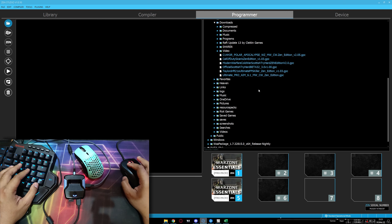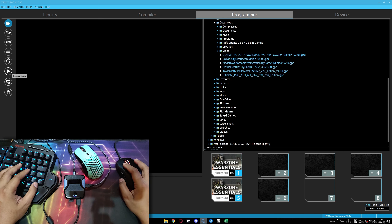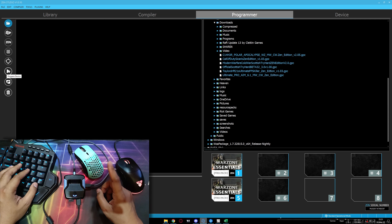After downloading, open your Cronus Zen Studio, go to the Programmer tab, go to the file directory, and then go to the download folder. Drag and drop to an empty slot — I'm using slot 2 for Pro M6.1, slot 3 for Sehar Puller Apocalypse, and slot 4 for Sicario version 1.0.3. After that, you have to click the Program Device button to save all your settings and scripts to your Zen device. Remember, this is very important.